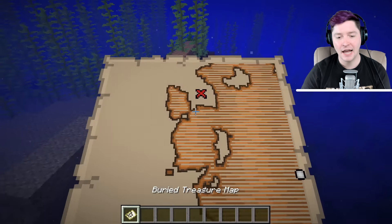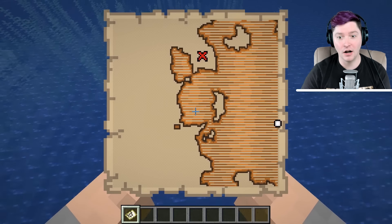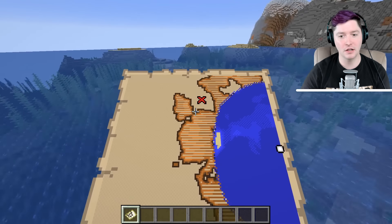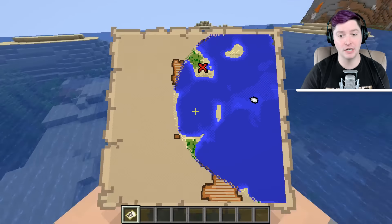So when you pull one of these out and look at it, you'll notice that there's an X on the treasure map — and X marks the spot. So you head towards that treasure map. You are the little white dot. Right now we're off the map screen — there we go, now we just popped on. And around here is where the treasure chest is, so you would go digging for the buried treasure.